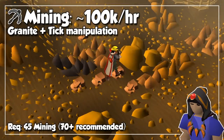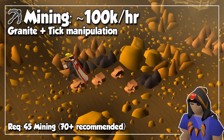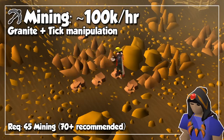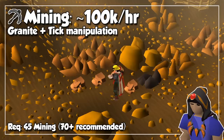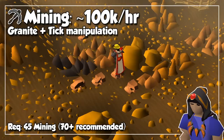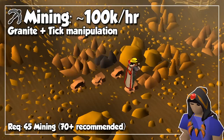Starting off the triple digits, we have Mining, and I'm pretty sure a lot of people know about this one. In order to achieve above 100,000 experience per hour in the skill, we are going to mine Granite with Tick Manipulation. If you don't know what that is, I'll leave you guys a useful link in the description below. The term Tick Manipulation will be used a few times in this video, so make sure to learn what this is for you to do these methods as efficiently as possible.